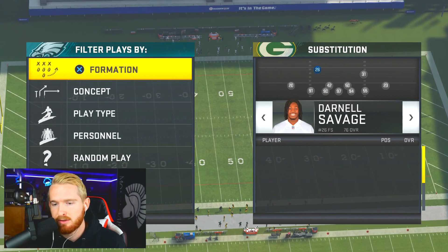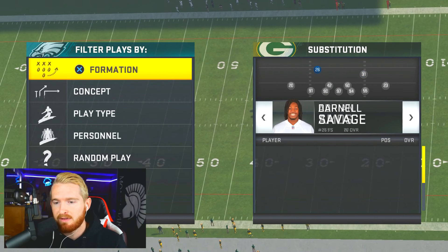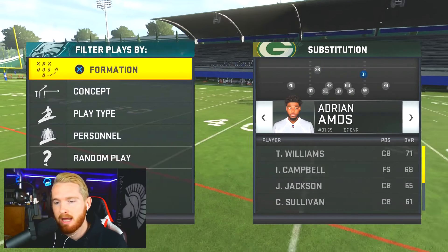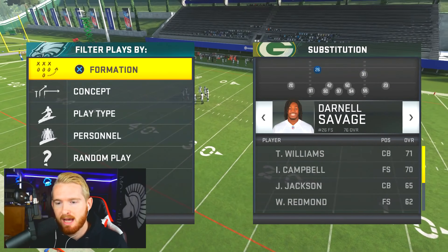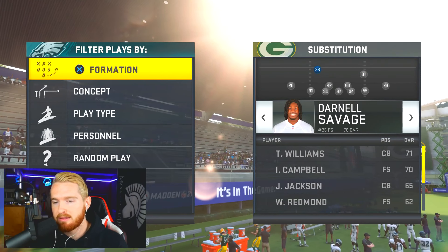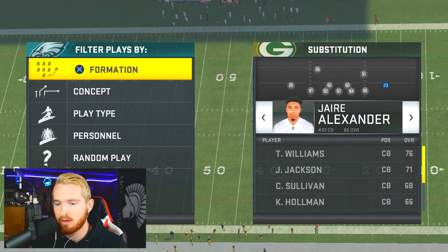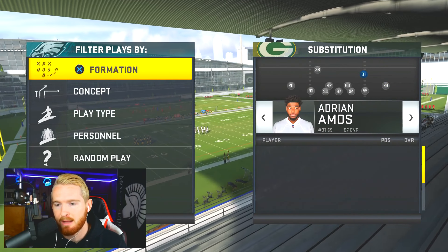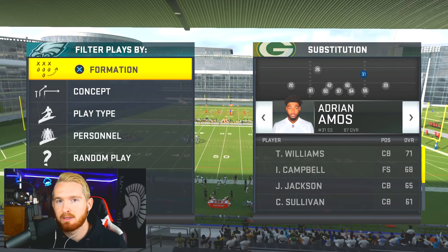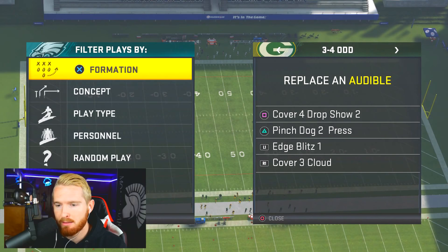Both safeties I like to have as activated X-Factors. I like to put Enforcer, Lurker, and Zoned Out on them. If they can get better abilities, go for it — Universal Coverage is better than Zoned Out as it's a mixture of man and zone. At a minimum I like Lurker, Zoned Out, and Enforcer, with high hit power and high speed. I keep them activated as two of my X-Factors because I'm going to be asking a lot out of them.